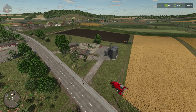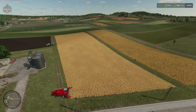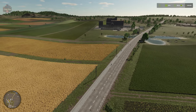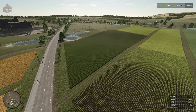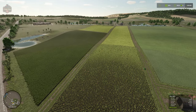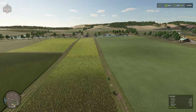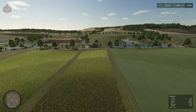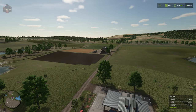From this angle we can really see the rolling nature of these fields, and also see how easily we can merge them together. This map might not be the best for placing buildings on fields unless you do some nice leveling, but it is going to be easy to merge a lot of these fields together if that's the type of thing you like to do.